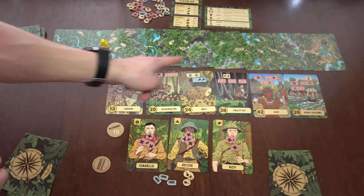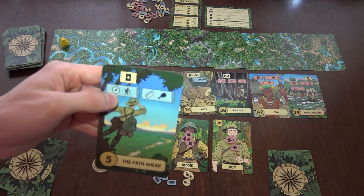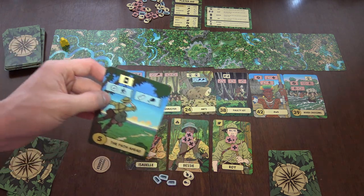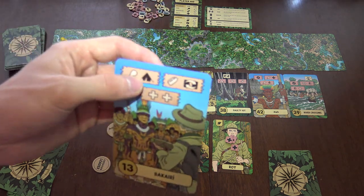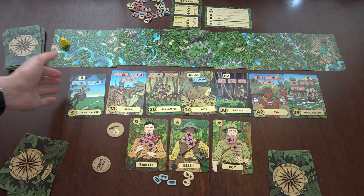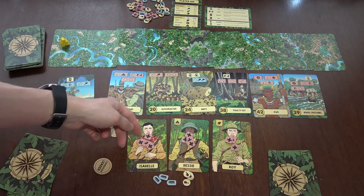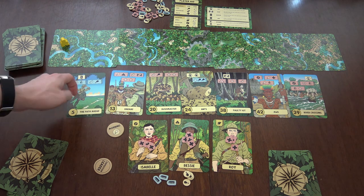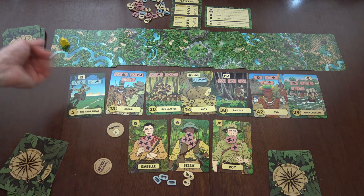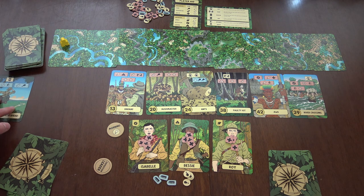Whenever you have to spend one of these expertise symbols — compass, house, or leaf — you either spend them as cards which have these symbols, or if you don't have anything like that, you spend health. With the compass symbol, for example, it matches traveler Isabelle — I can spend one health on Isabelle to cover the compass symbol. If I don't want to spend it on Isabelle I have to spend two health on one of the other travelers to advance. If we didn't want any of those options, this card is done, it goes to the discard, and we go to the next card.